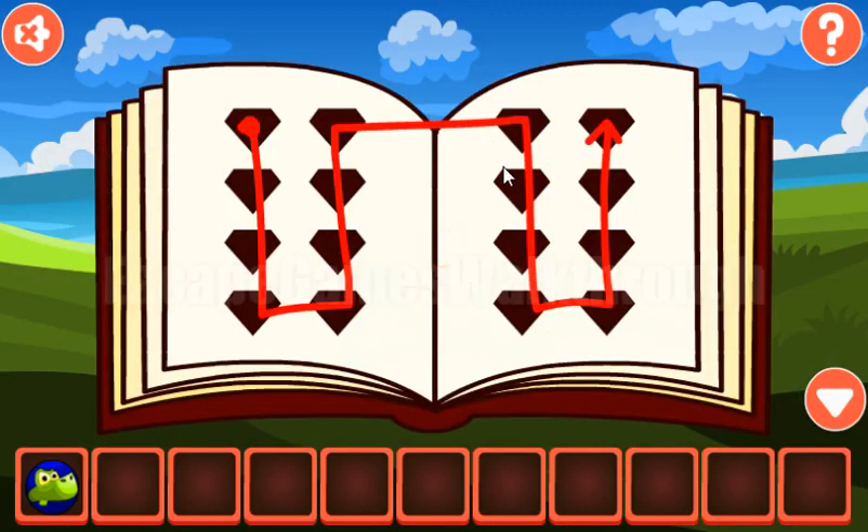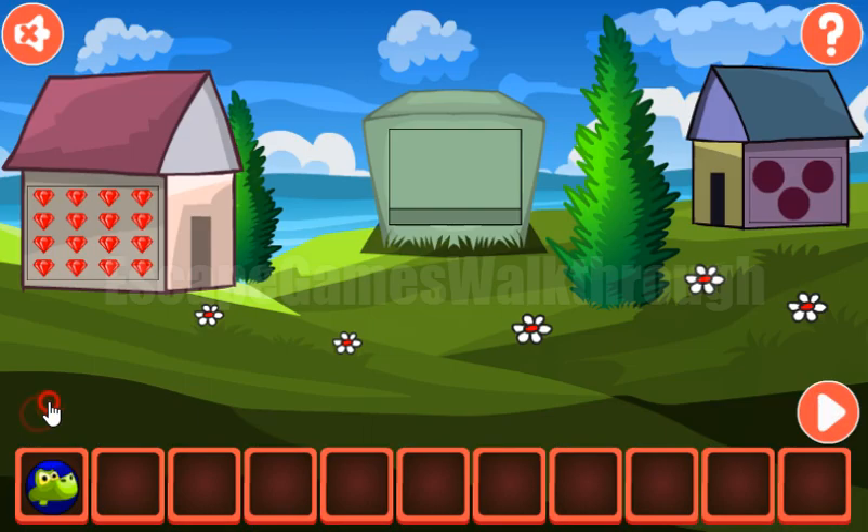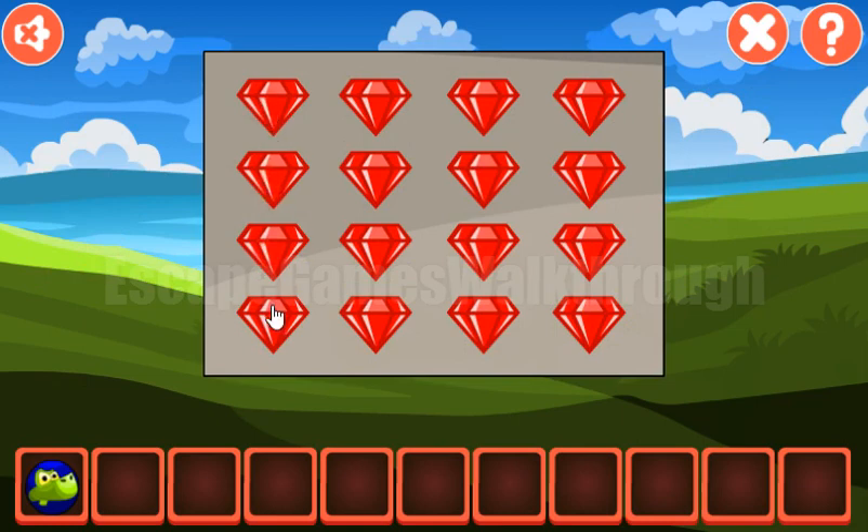Here's the book with a hint on how to move through the gems — 1, 2, 3, 4, 5, 6, 7, 8, 9, 10, 11, 12, and so on.